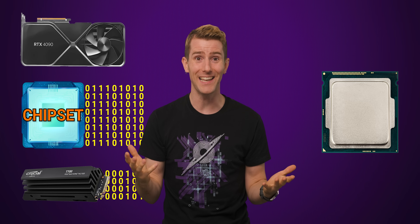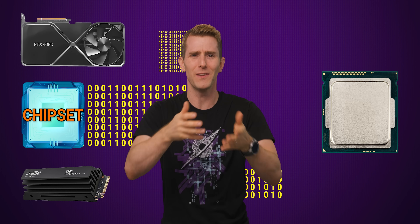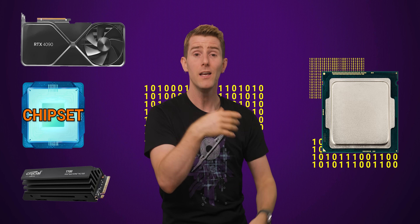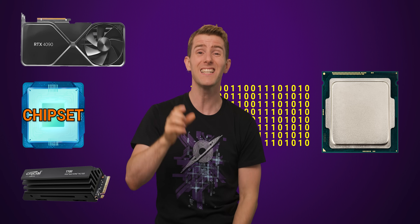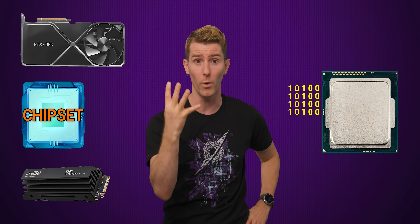The problem is that the chipset itself has to have some kind of link to your CPU, and this link usually takes the form of PCIe lanes. There wouldn't be much cost savings if this link had the same number of lanes as the downstream chipset, so typical desktop systems cut that link all the way down to just eight or even four lanes.